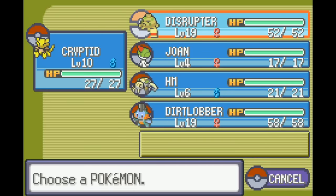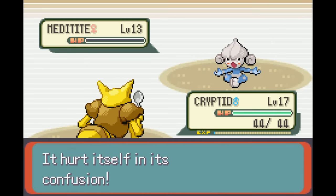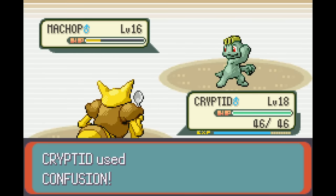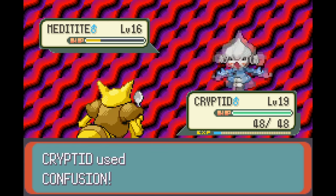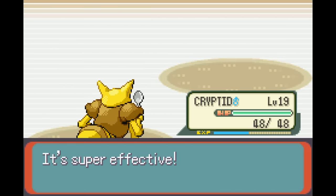I grinded Abra up via switch training until it evolved, then proceeded to wipe the floor with the Dewford Gym trainers. The battle with Brawly was similarly one-sided — Kadabra OHKOed his Machop, two-hit KOed his Meditite, and OHKOed his Makuhita. It was a breeze, but only because I had Kadabra. Side note: remember how one of the rules is that trade evolutions are changed to level-up evolutions? That's the reason I did not immediately evolve Cryptid into an Alakazam — it, along with all the other Gen 1 trade evolutions, were changed to evolving by level-up at level 37, which I think is fair.